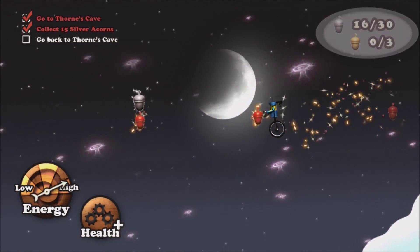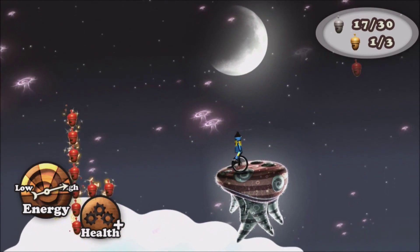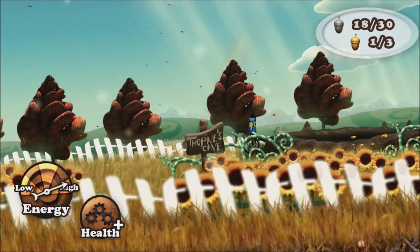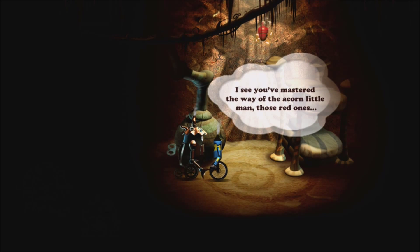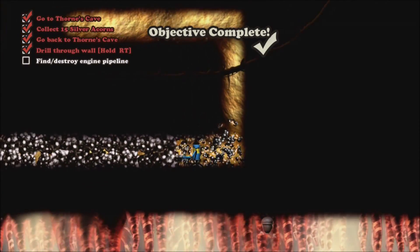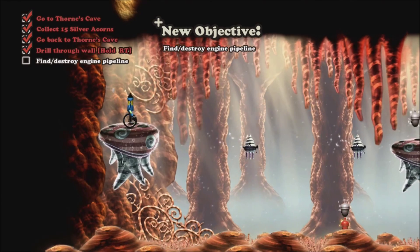Now I can go back to my mate's house and get some drill powers. Whoa, big golden one — nice. And here we are, Thorn's Cave. Yo. Hey, drill time.